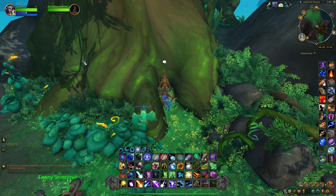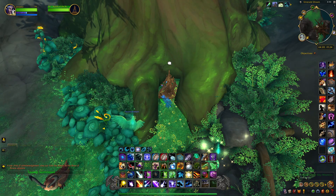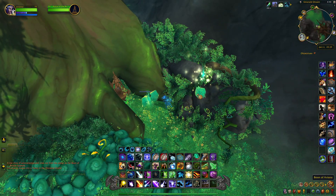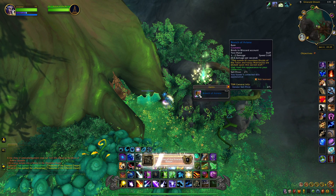When you talk to her, or talk to the statue, you just want to click 'I have been honored by the wing spirit.' When you click this, a treasure box will appear called the Boon of Avianna, and when you loot this you'll get the Branch of Avianna.